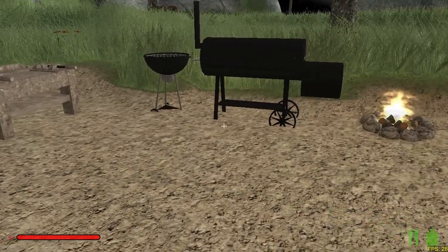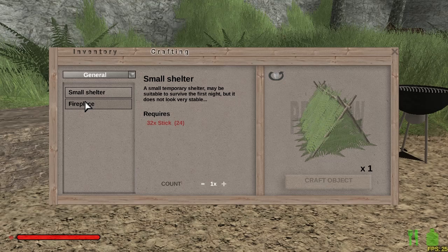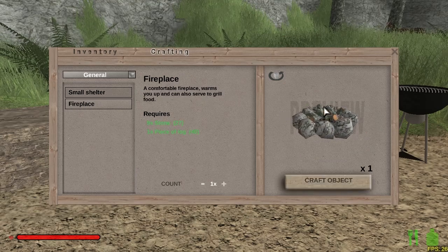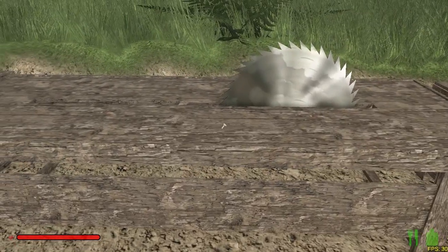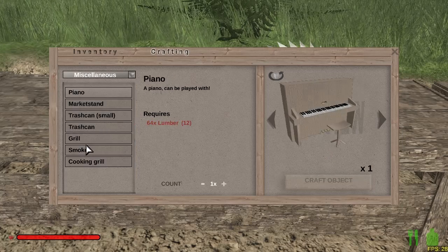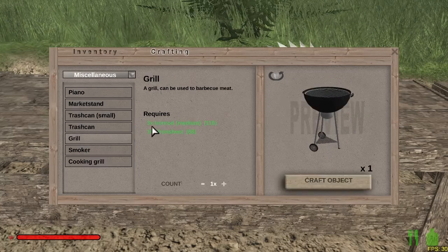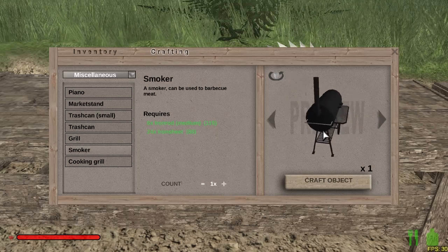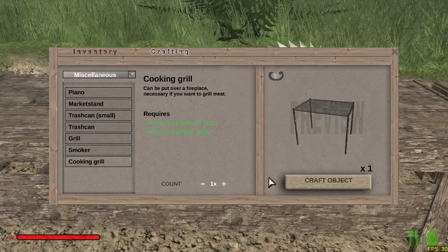First thing you want to do is make the items. Go into your inventory tab and go to crafting. In there you can make a fireplace, which is nine stone and one piece of log. For the rest of them you have to go into the sawmill and go to miscellaneous — they'll probably end up moving these, but that's okay. The grill takes three iron rod and 16 iron sheets. The smoker takes six rods and 14 iron sheets. And the cooking grill, which goes over the campfire.